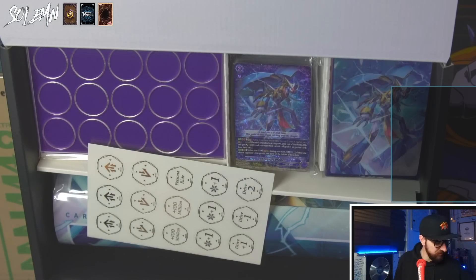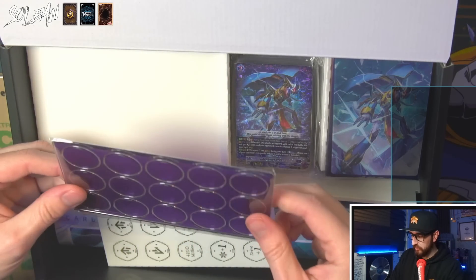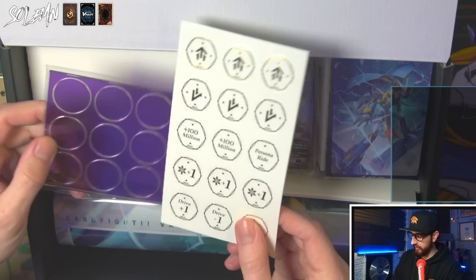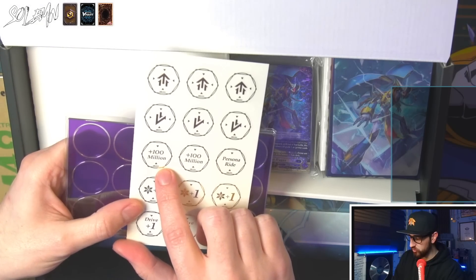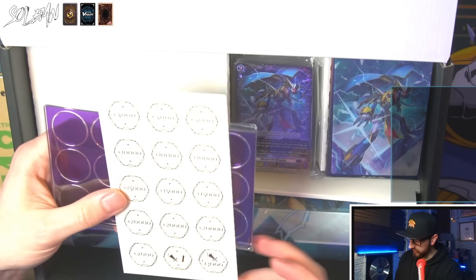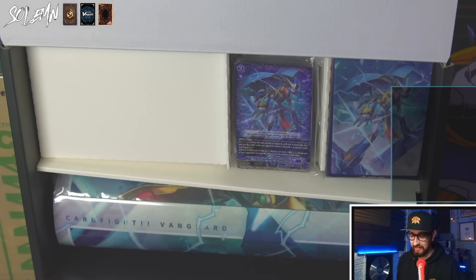Here we have the real goodness - these counters that you still need to assemble yourself as well. They're see-through right now and these are the stickers. If you want like 100 million for when you get sacked by your opponent with the overtrigger, you can put that. We also have plus crit, persona, plus drive, minus drive, and then the powers. That's all really useful. A lot of assembly required so far.